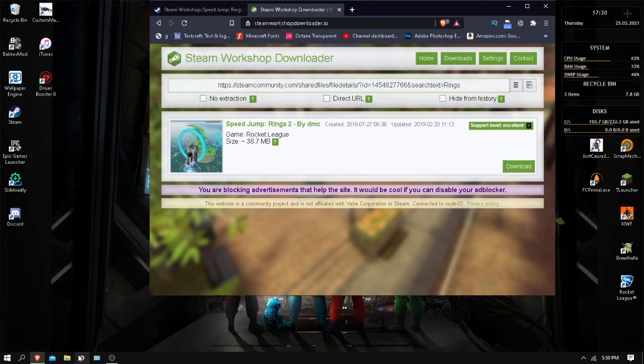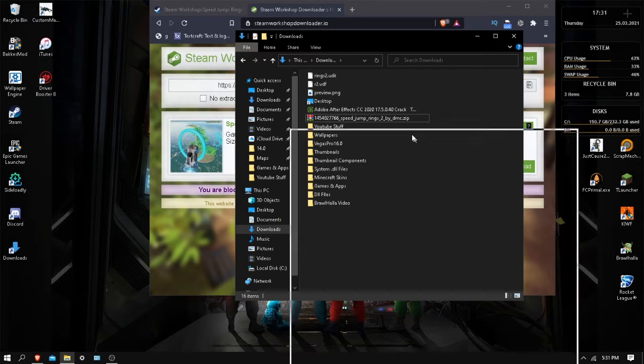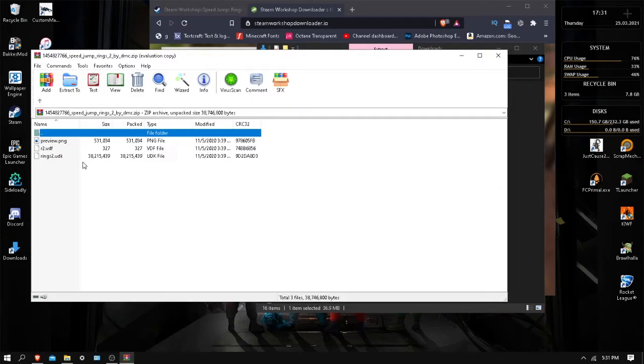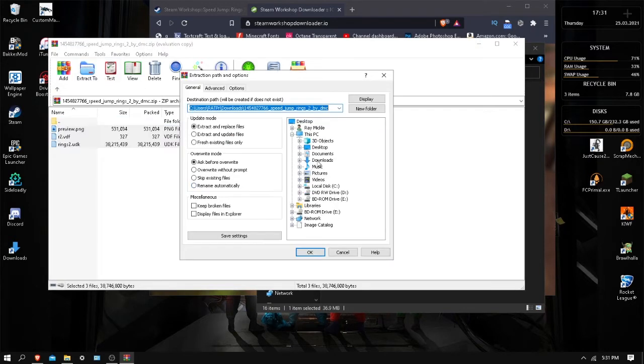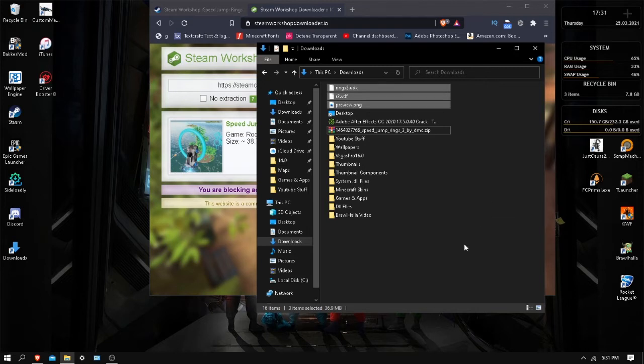I already have it downloaded and extracted, so I'll show you what it looks like. When you download it, you'll get a zip file. I advise you to use WinRAR for zip files — it's a lot better. Left-click on it and you should see the contents. Highlight everything, go to 'Extract To,' and choose your Downloads folder. It should only take a few seconds depending on your internet speed. Once done, copy those files.